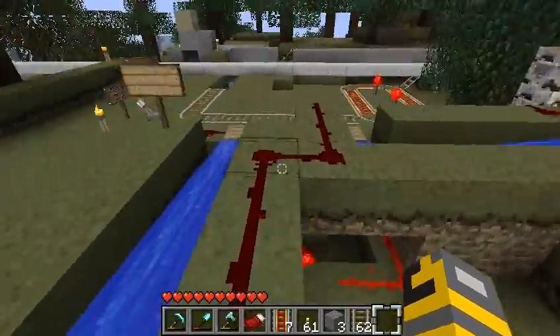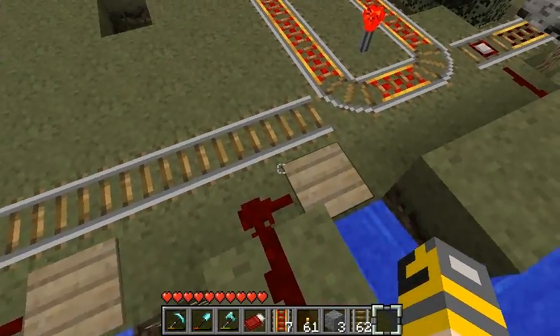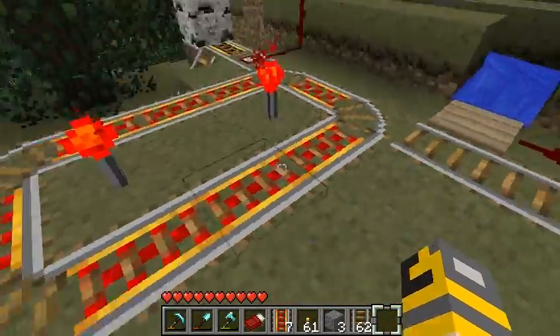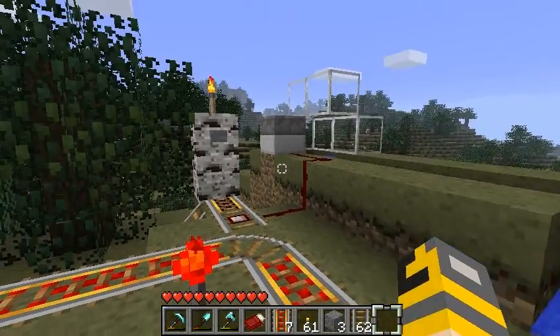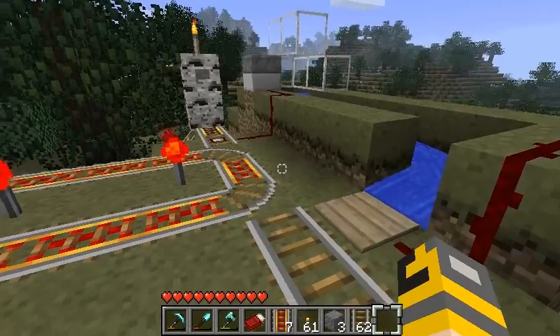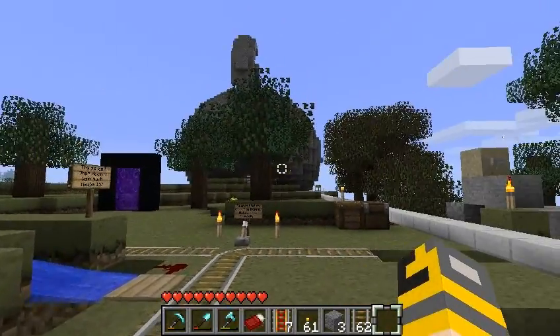I should mention one other thing: part of this design — these two plates here — need to be next to the rails, so that when you shoot off the loop, you pick up the little cube so that the whole circuit is reset and the next person along can use this thing without any problems. And that's about it. Hope you enjoyed it. Bye.